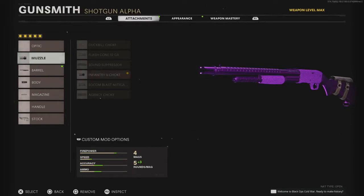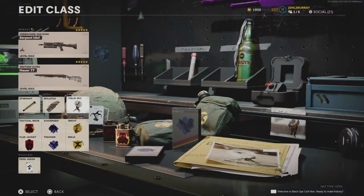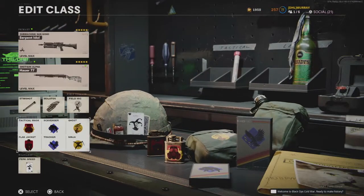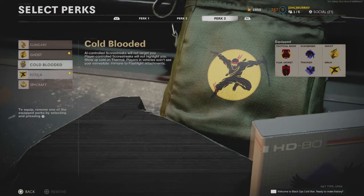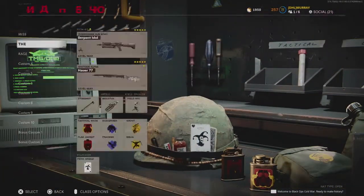For the secondary, we've got the Hauer: Infantry V Choke, Extended 22 barrel, Steady Aim Laser, 8 Round Tube, and Tactical Stock. I sometimes vary those depending on what I'm feeling. Then Stim Shot, Molotov, and Field Mic. Field Mic is absolutely brilliant. If you're playing Hardpoint, I'd recommend Trophy System, but Field Mic is my go-to. For perks, we're running Ghost and Ninja on this class. I usually always have Ghost on — Flat Jacket, Tactical Mask, Scavenger Tracker, and Perk Greed of course.